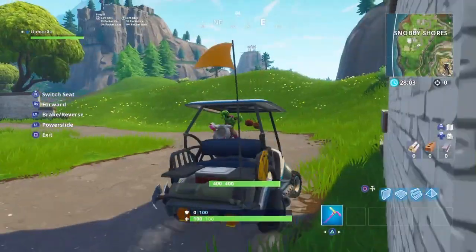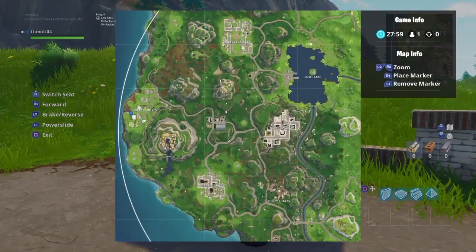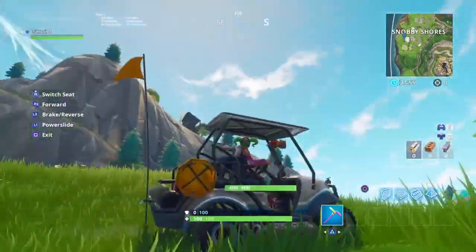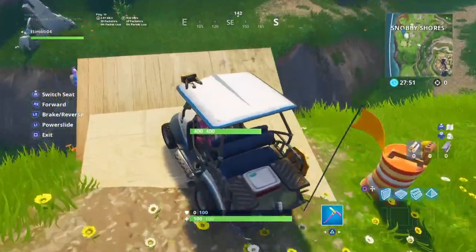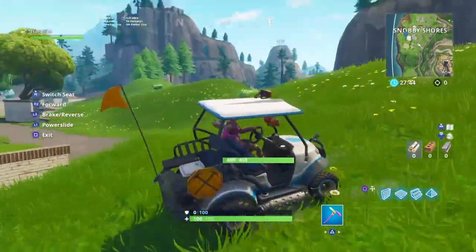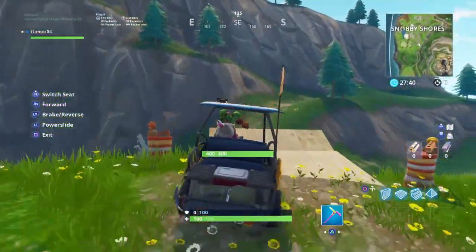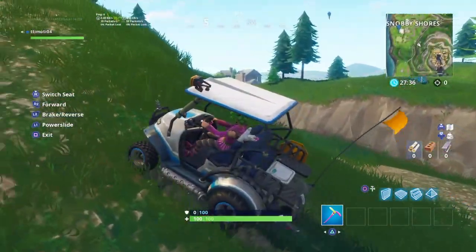Location number five: grab your ATK. The location is right here at Snoopy Shores. Come to this spot and head towards this mountain over here — the Viking mountain. There will be a jump right here with a fire ring that spawns when the week 4 challenges go live. Get some speed, drive, and jump it just like this, and you'll have done the challenge.